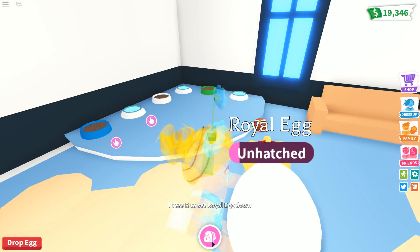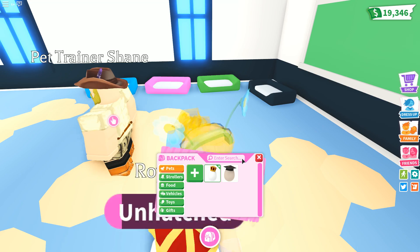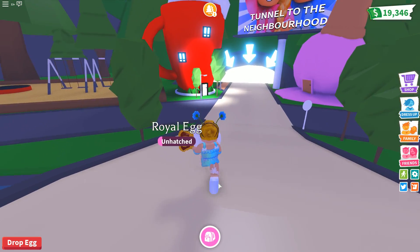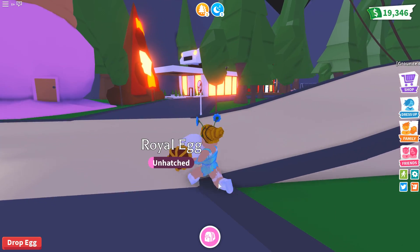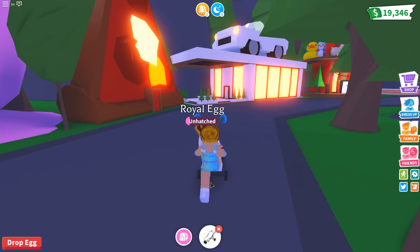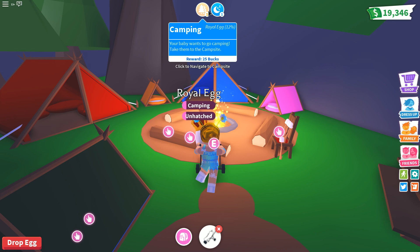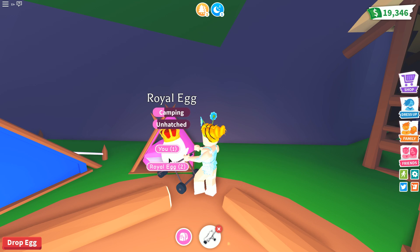I was trying to figure out how long it would take the eggs to hatch. The Starter Egg has nothing going on — it must be the needs that help bring the egg up. The Royal Egg wants to go camping — I always forget where the camping is. Oh, and it also needs some sleep. Wait, can I put the eggs in the stroller? No way! You can put the egg in the stroller too — too cute! It shows the percentage with a little bar going up.